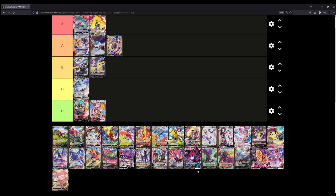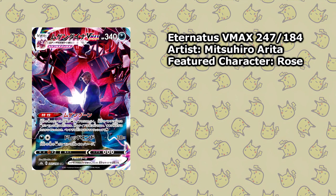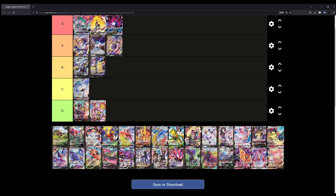Moving on to the Eternatus VMAX — that's once again an easy S tier for me. I think many people are disregarding this card, but just look at this artwork. It is illustrated by the one and only legend himself, Mitsuhiro Arita, who shows once again why he's been at the Pokemon Company for so long. He has produced so many amazing cards, and this is no different. Maybe people don't like the Pokemon or don't like Rose, but the artwork itself is absolutely perfect.